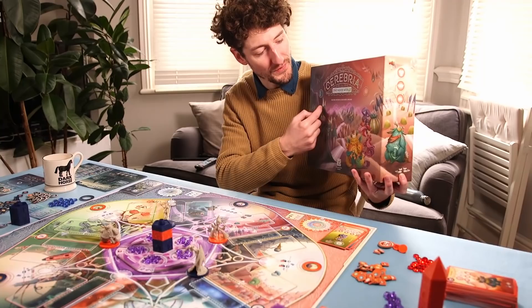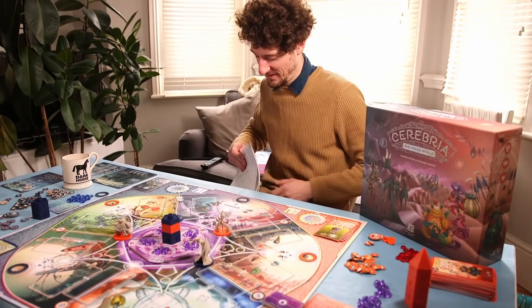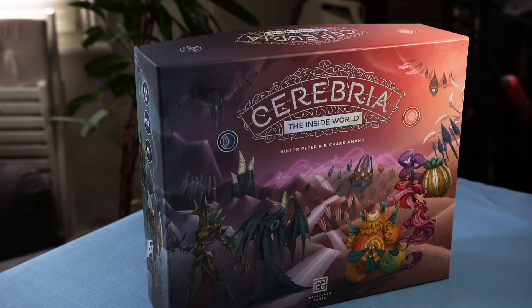Welcome, my child, to the land of Cerebria, the world of origin. A place of... it's very vague; the manual doesn't really explain.